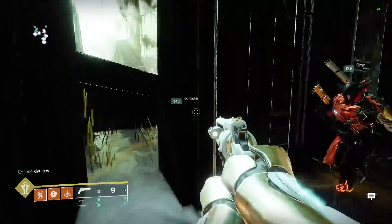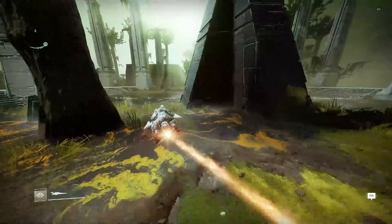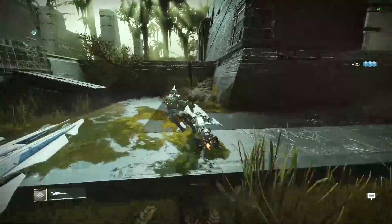You will be able to see the third and final darkness shard. Shoot that and the first chest will spawn — it's also in this area. Just head over to the building; the door is opened up, and inside you will find the very first secret raid chest.